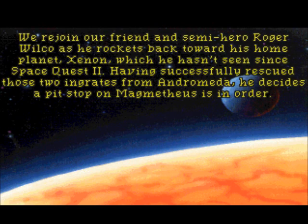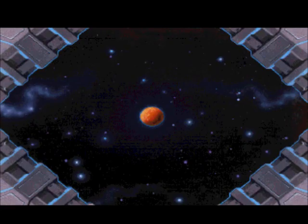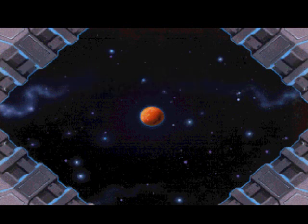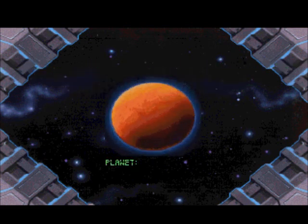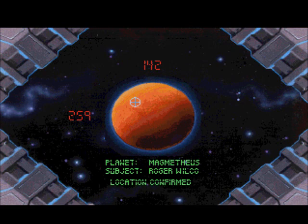We rejoin our friend and semi-hero Roger Wilco as he rockets back toward his home planet, Xenon, which he hasn't seen since Space Quest II. Having successfully rescued those two ingrates from Andromeda, he decides a pit stop on planet Magnometheus is in order. During the descent to this cosmic canteen, he is unaware of the interest that has been generated regarding his fate. Planet Magnometheus - subject: Roger Wilco, space guide. We have confirmation of his position, Master.